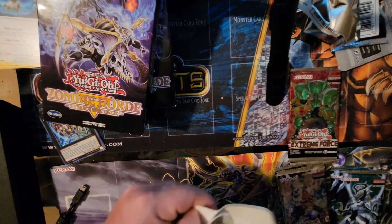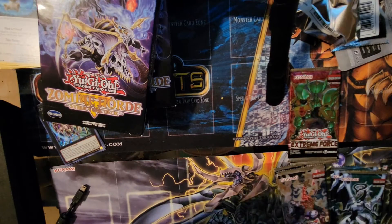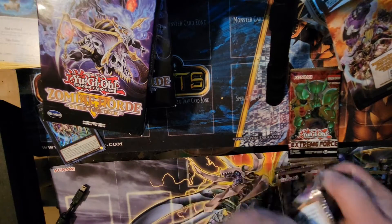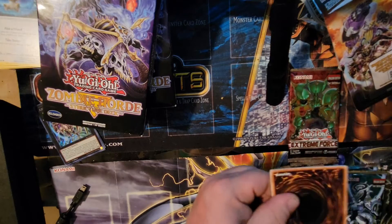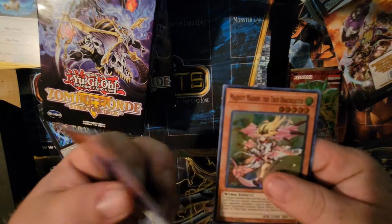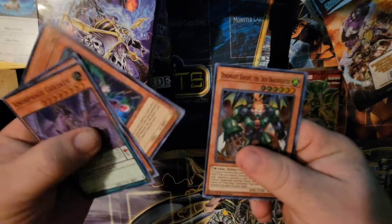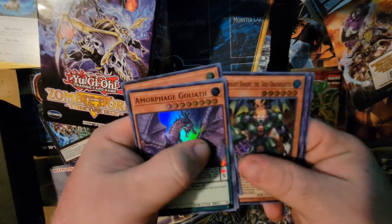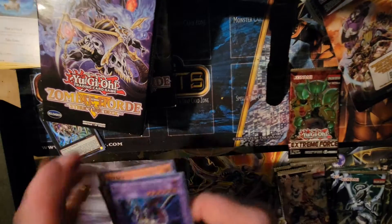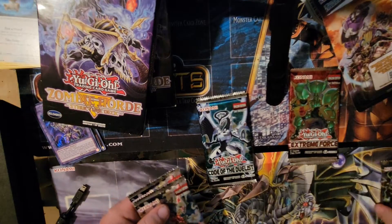Summon Skull got a whole bunch of new forms in new packs, but no one uses them as far as I know — still kind of cool to see old cards get a bit of a new look. We need some new Gravekeeper cards too. A Morphic Goliath, Draconic... and ooh, Archfiend's Manifestation. So we got two Summon Skull cards, which is cool.